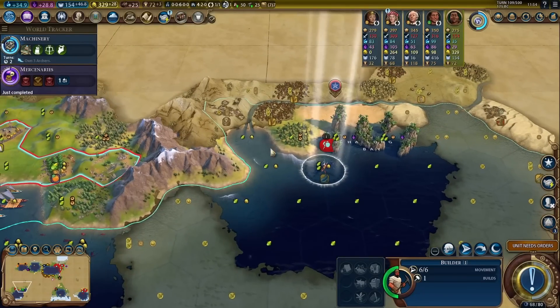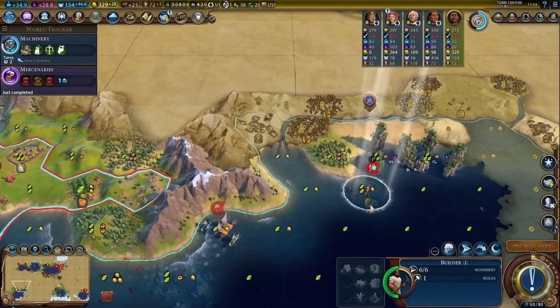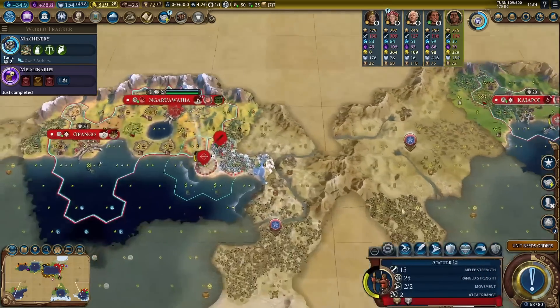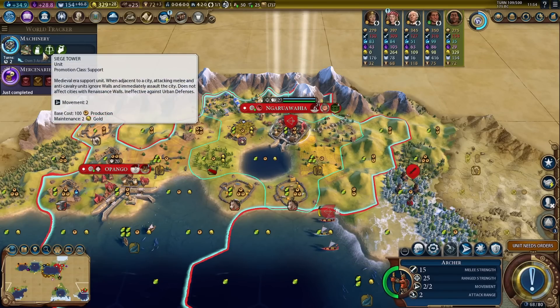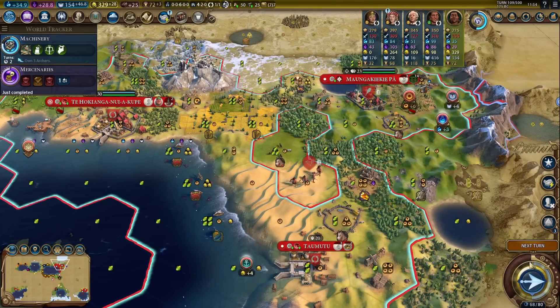There might be barbarians over here, so let's try to be at least a little bit careful. This is a pretty nice spot — I like this spot a lot. There's a swordsman, as expected. I definitely need that crossbowman and we're about to get him, so it's all good. I need two more turns to get him.